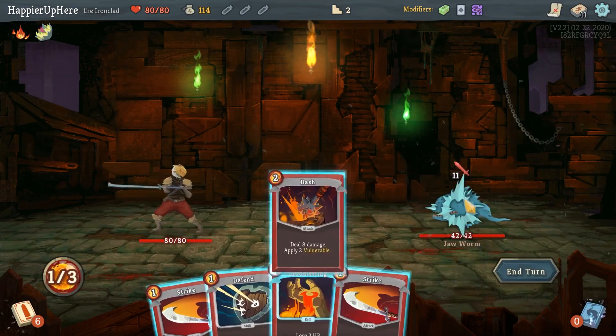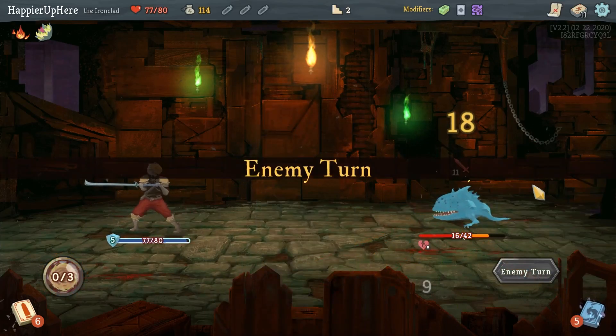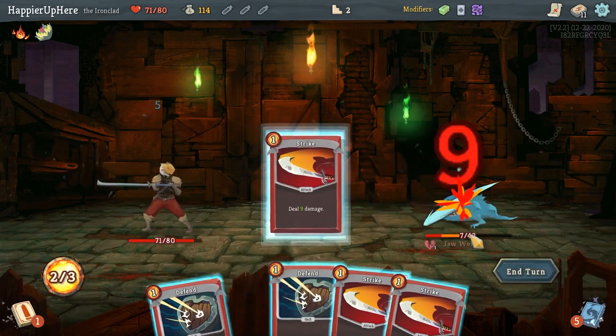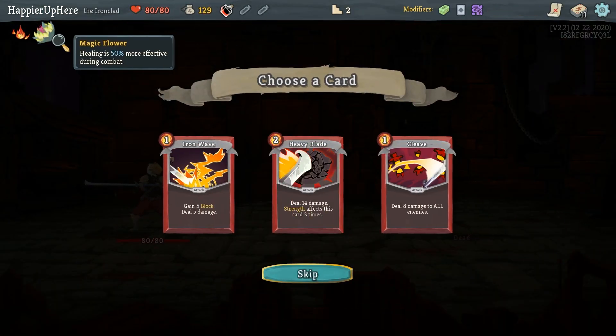Jaw Worm fight — I'll do Bash, Bloodletting, and then play everything. Good, I got a Fear Potion. Actually, Magic Flower will make it a little harder — I have to lose a lot of HP before the Hexaghost fight.